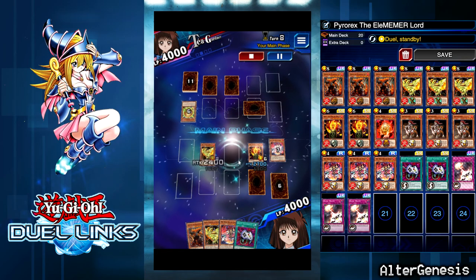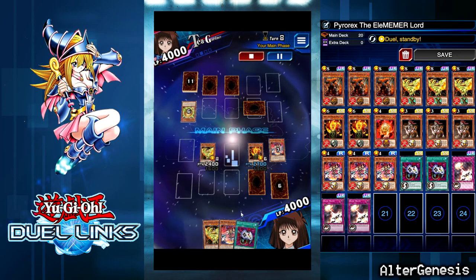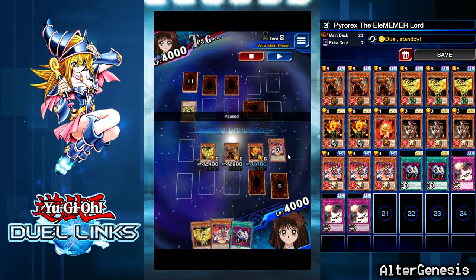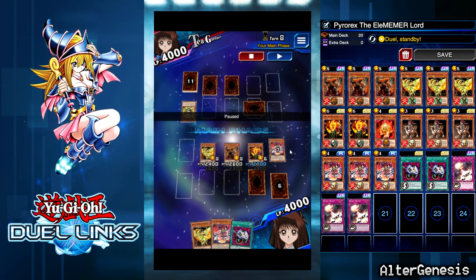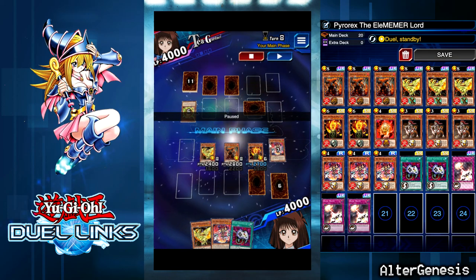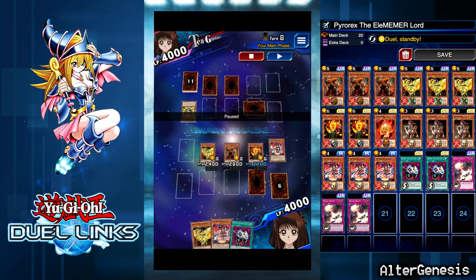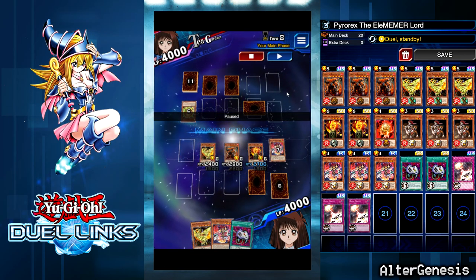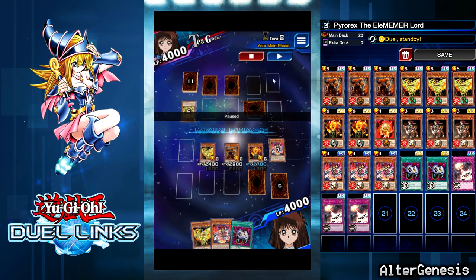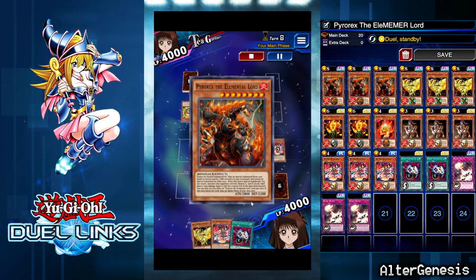I pop Gokha's effect to get another fire monster in the grave, allowing me to play Pyro Rex. I checked before I made this play to make sure I had four fire monsters in the grave — I knew I had four, so I popped Gokha's effect to get the fifth one. I can summon Pyro Rex now. I'm pretty sure one of his remaining cards is Faint Plant and he won't be able to attack this turn — but I summon Pyro Rex anyway.